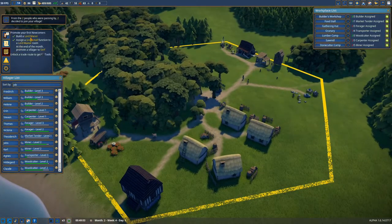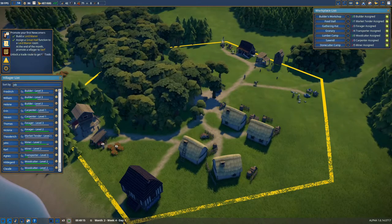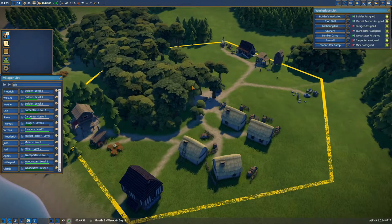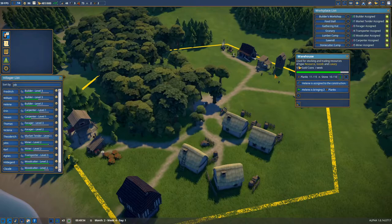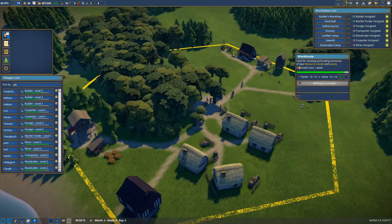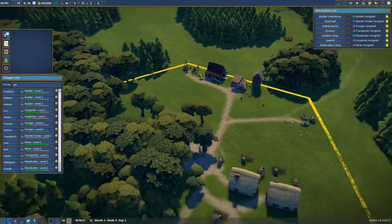That mission is done — all we need to do now is promote someone. That will happen always on the first day of a new month, so we'll have to wait a few more days. Two more people coming in — very nice, and then we can promote people. That will complete that mission. A warehouse being built — really nice, just needs two more planks. Hopefully it will get them quickly and then we can really start storing some stuff.